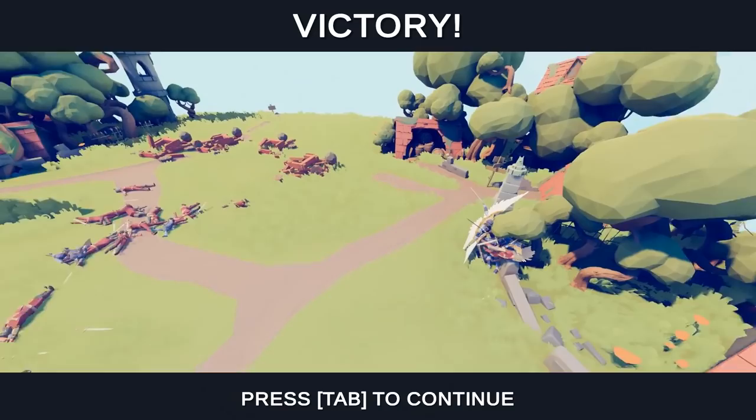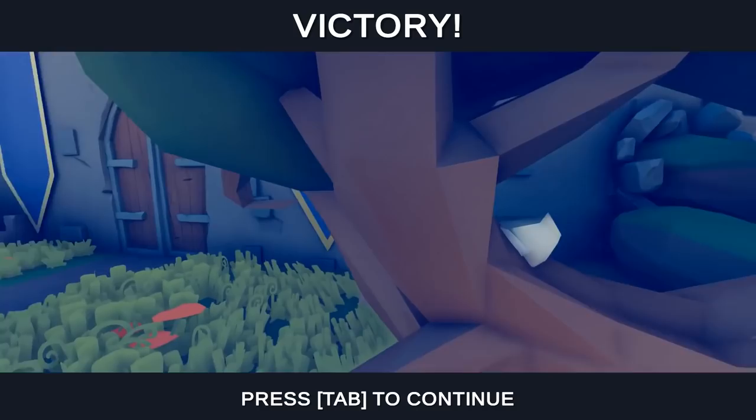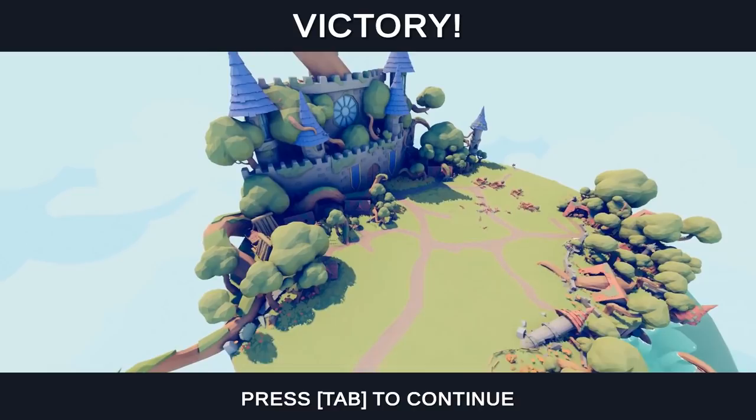And on that, we're gonna wrap up this episode of TABS. I hope you guys enjoyed checking out a really cool unique mod that just came out, and yeah, nearing the end of the challenge campaign. Maybe one day we'll get there. What the hell is this little thing? It's a chicken stuck in the actual tree. I hope you guys enjoyed this one — if you want to download the mod yourself, the link will be in the description. Thanks for watching and liking — see you in the next one!